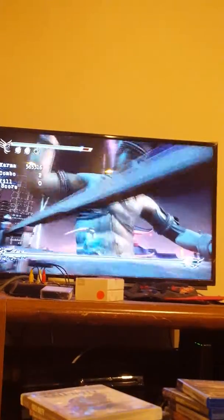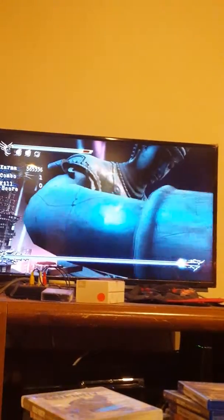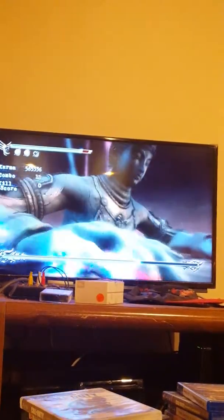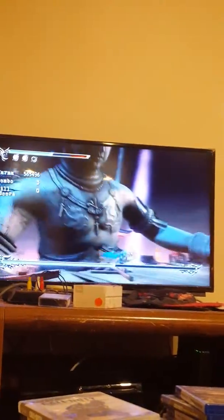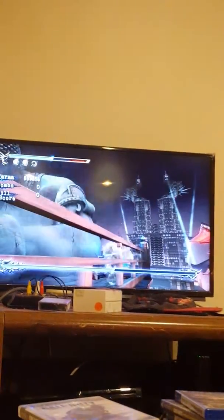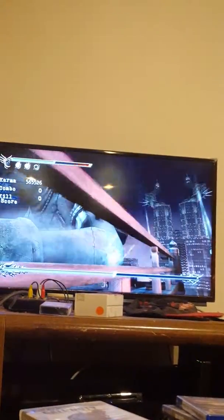The technique I'm trying to use is hold forward and basically tap triangle a few times, as you can see. Watch out for the hand — not too worried about it. The last boss basically just takes more hits.